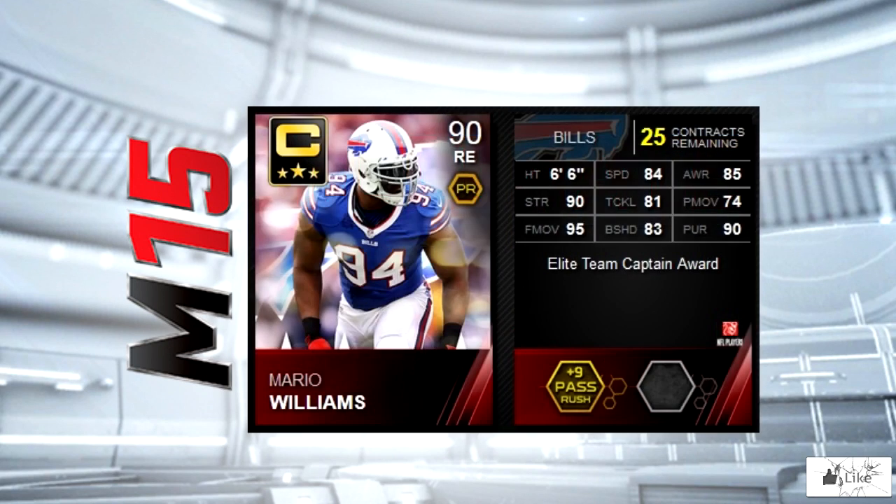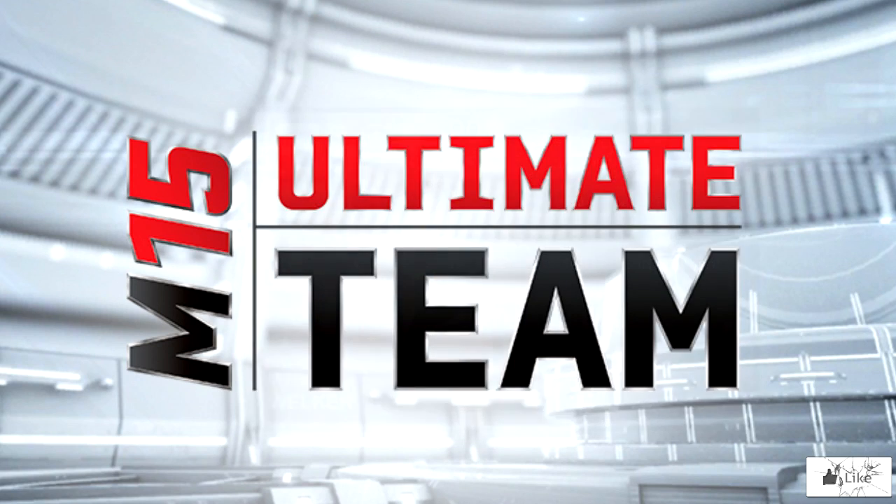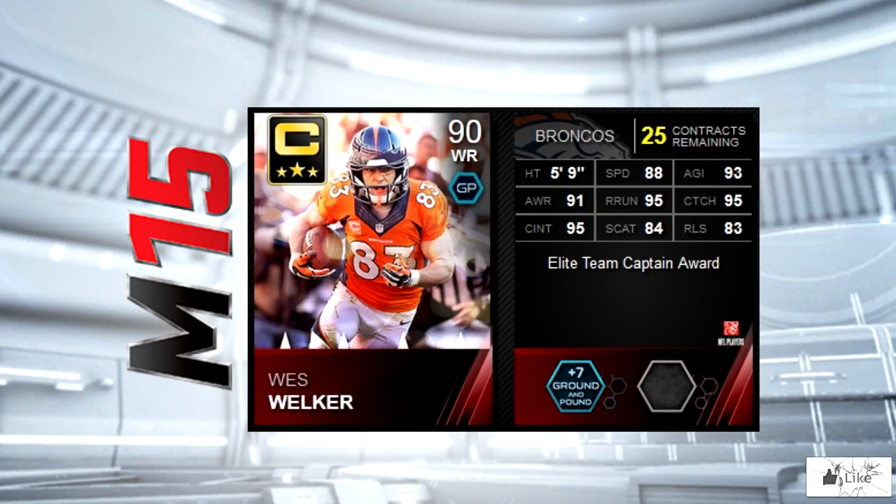Next on the list is the team captain for the Buffalo Bills with Mario Williams. He features 90 strength and pursuit as well as 95 finesse move. Wes Welker is your team captain for the Denver Broncos. He's got 93 agility with 95 in all three — route running, catching, and catching in traffic.